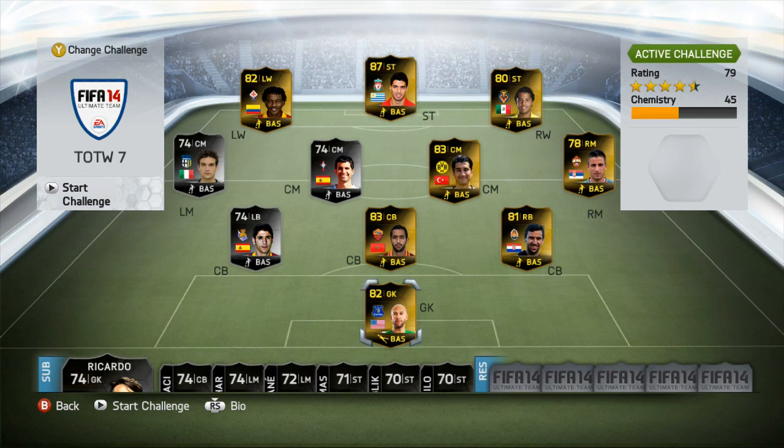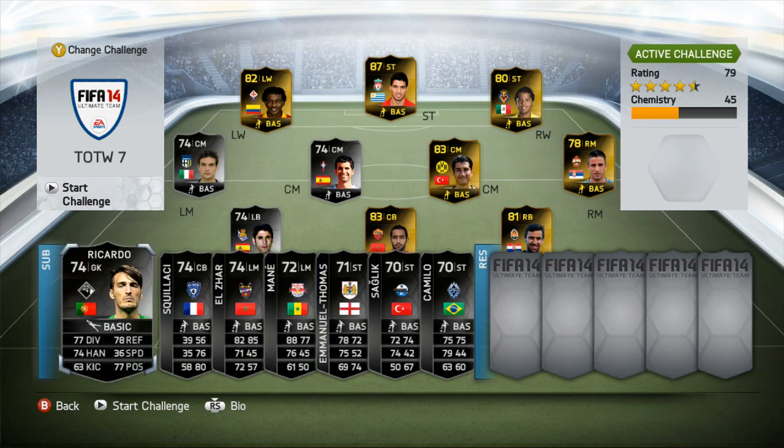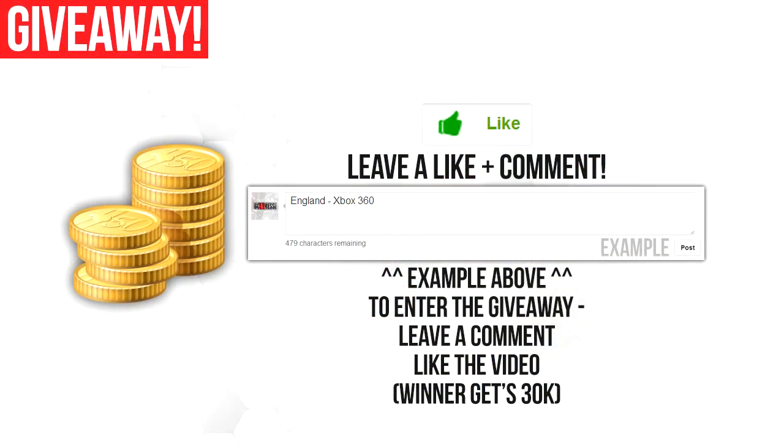As always, if you're looking to purchase some cheap and reliable Ultimate Team coins, go check out fifashop.co.uk — links will be in the description below along with a discount code of messy10.